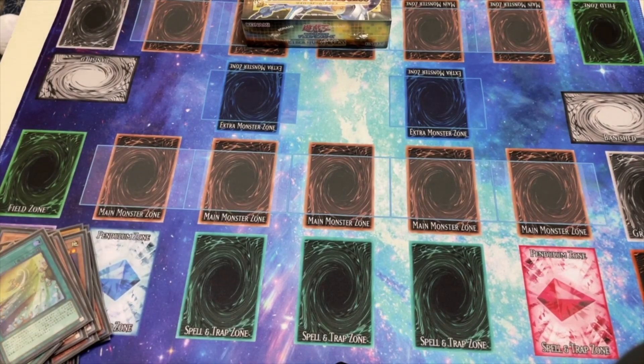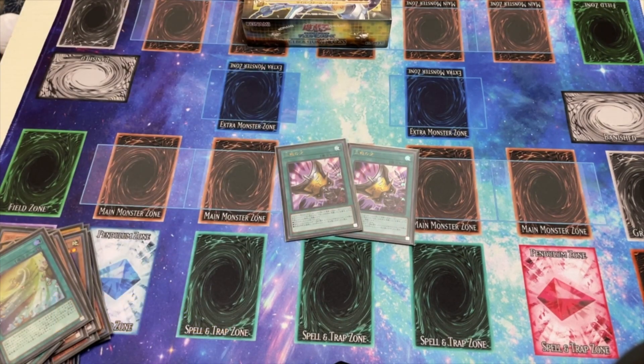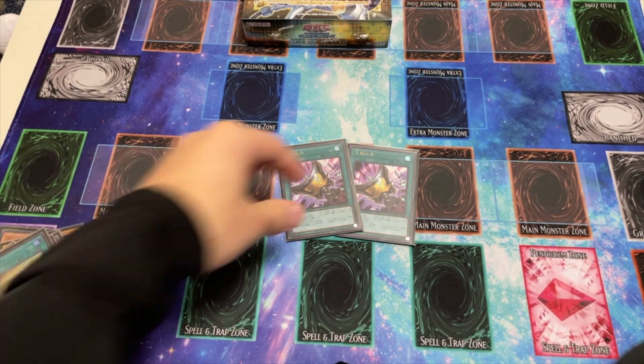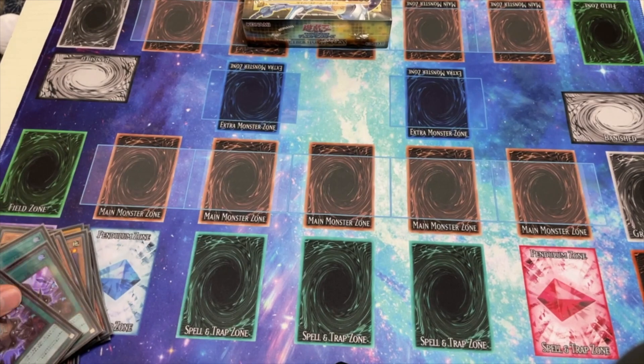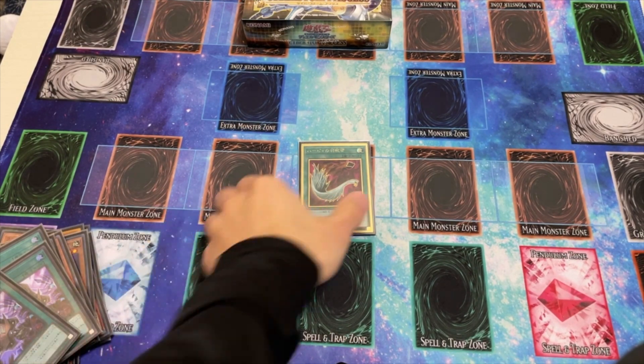Next we play two copies of Triptalic Talents. This card is just great, especially going second. I played it actually yesterday and stole a Maxi from my opponent's hand — a really great way to interact when they have an established board. And for the last spell, we play one Harpy's Feather Duster. Almost every time I draw it, I use it.